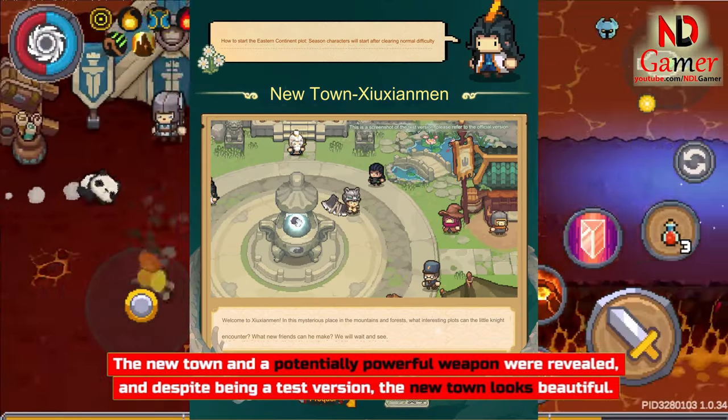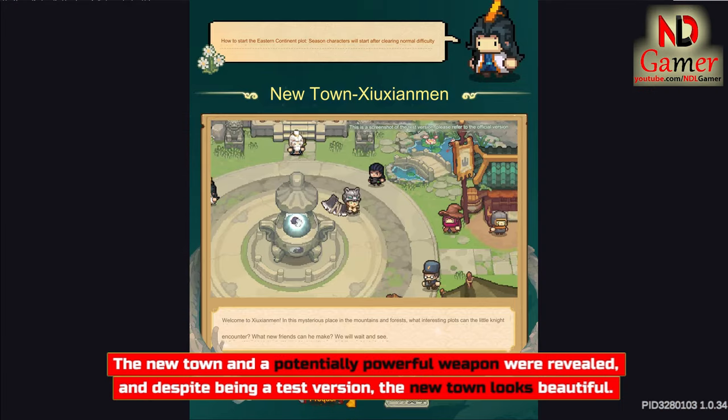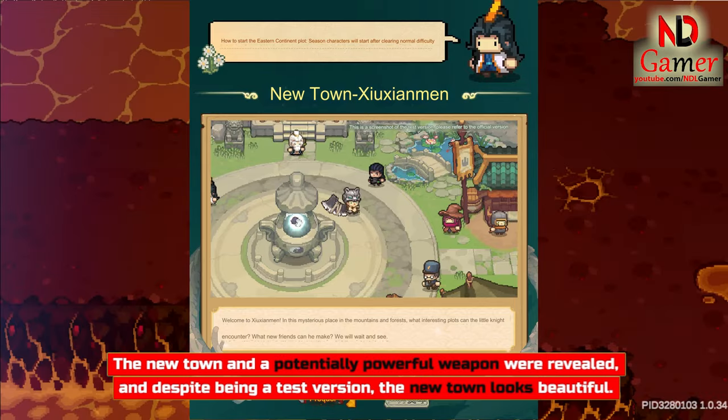A new town and a potentially powerful weapon were revealed. Despite being a test version, the new town looks beautiful.